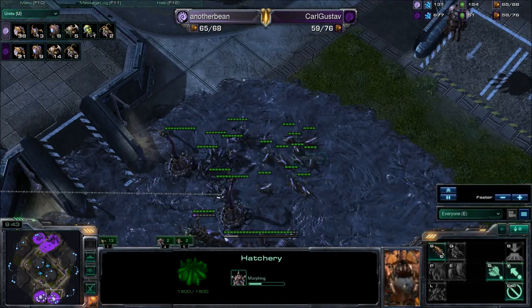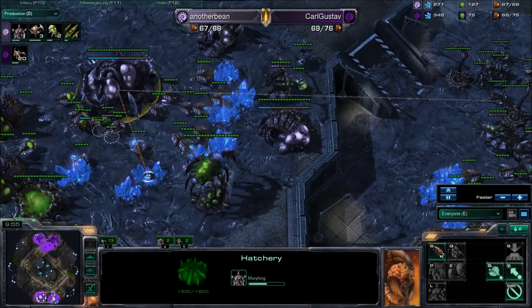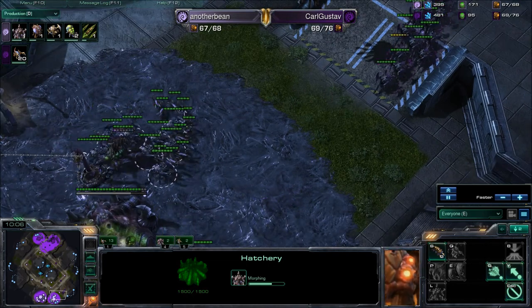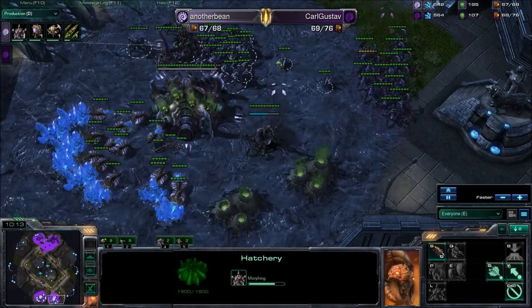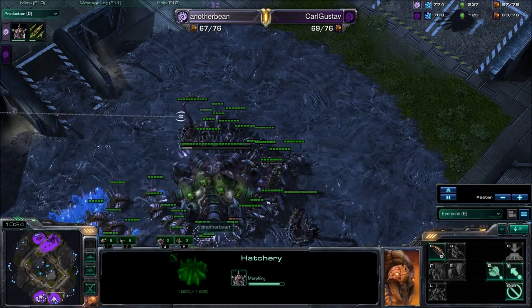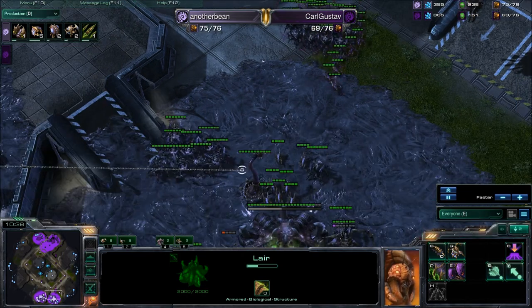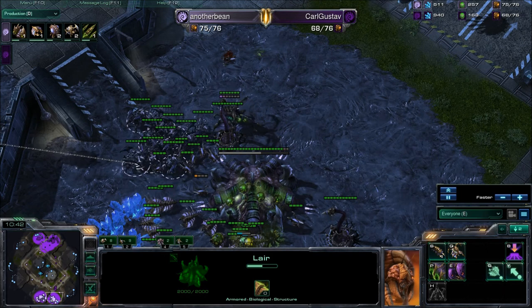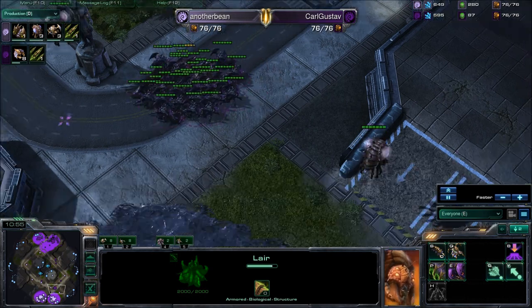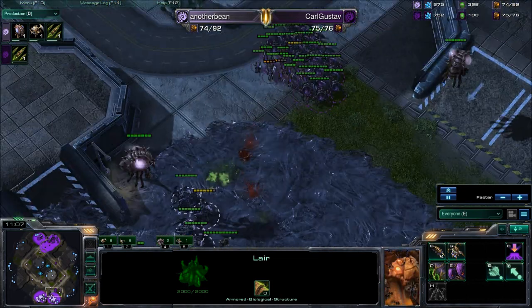There's a push here with these Roaches. AnotherBean dragged his natural expansion Queen up to his main — might have been a misclick. The Overlord spots the Roaches coming in from the top side. The Spine Crawler isn't going to go down in time, so it's protecting that. AnotherBean has a stream of Zerglings and a few Roaches — basically a Roachling all-in from Karl Gustav, who still doesn't have any mining going at his natural expansion. A couple of Banelings sneak into Karl Gustav's base and hit the mineral line, getting six — actually eight — Drones.